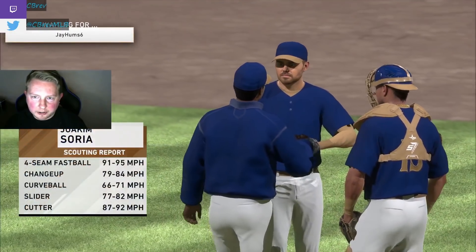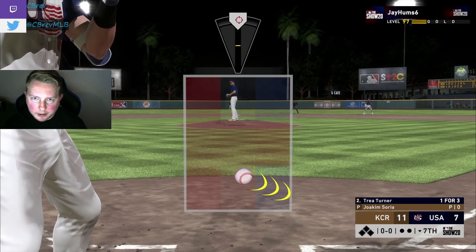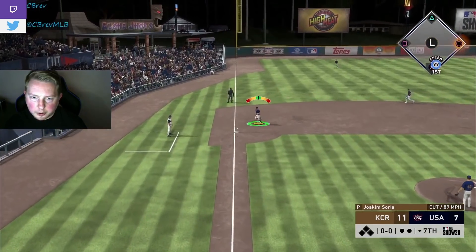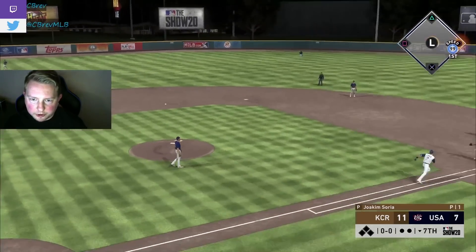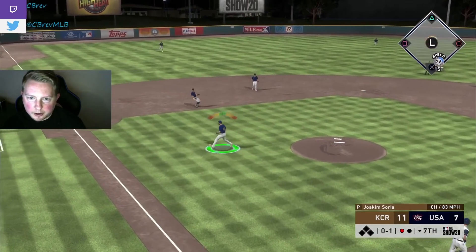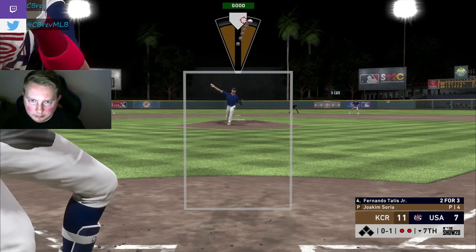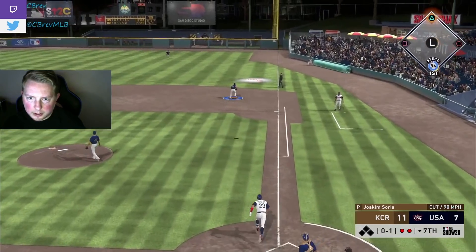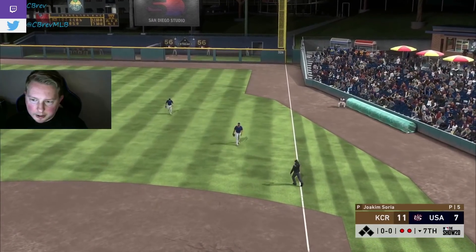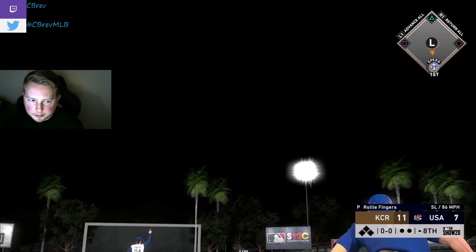Here comes 92 Joaquin Soria for the seventh. We're going to have Holland in the eighth, Davis in the ninth. Turner to third — Brett making it look easy with the jump throw. We finally got Winker out, Soria coming off the mound like he's a track star. Nice little pop up to first, Hosmer makes the play. Soria threw five pitches that inning.